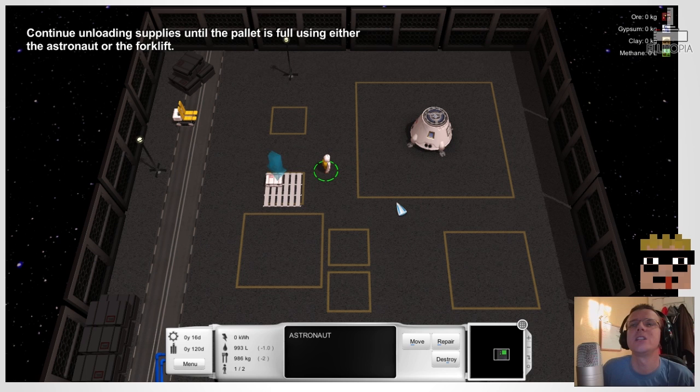Our astronaut is heading to place the pallet. There we go. Continue unloading supplies until the pallet is full using either the astronaut or the forklift. So this is our astronaut — we go back and pick up. There we go, put him back in there.